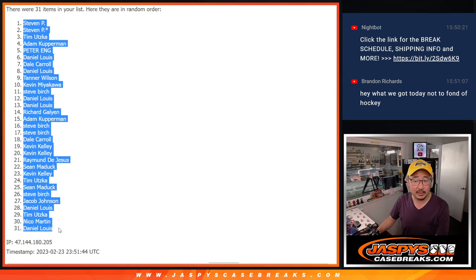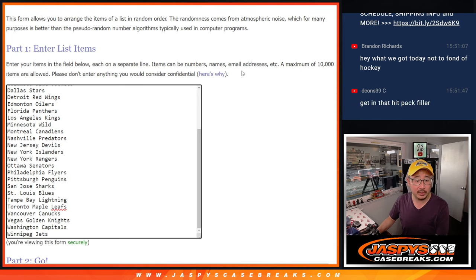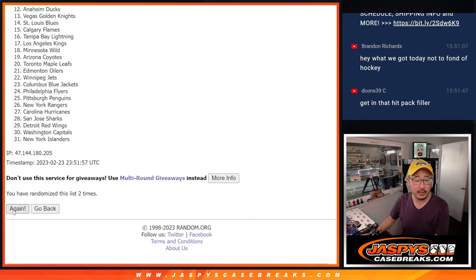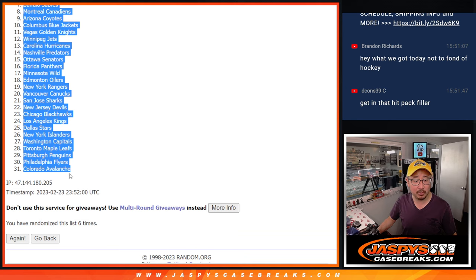After six randomizations, we've got Stephen down to Daniel. Then two and a four, six times for the teams. After six, we've got St. Louis down to Colorado.